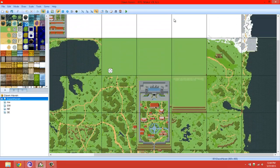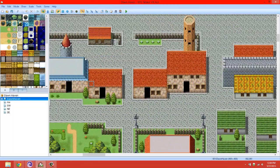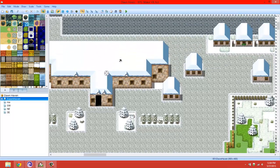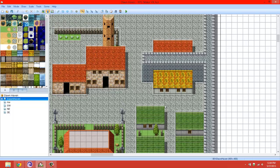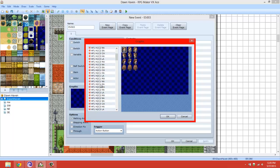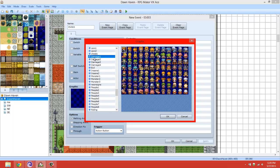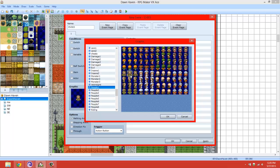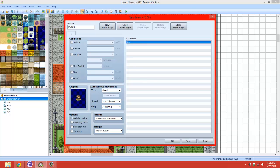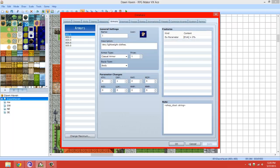Let's start off with the skill shop. We're going to start off with just making a simple NPC - let me go ahead and find somebody. Okay, skill shop. So what we're going to do now is make some items and we're going to call these skill books.